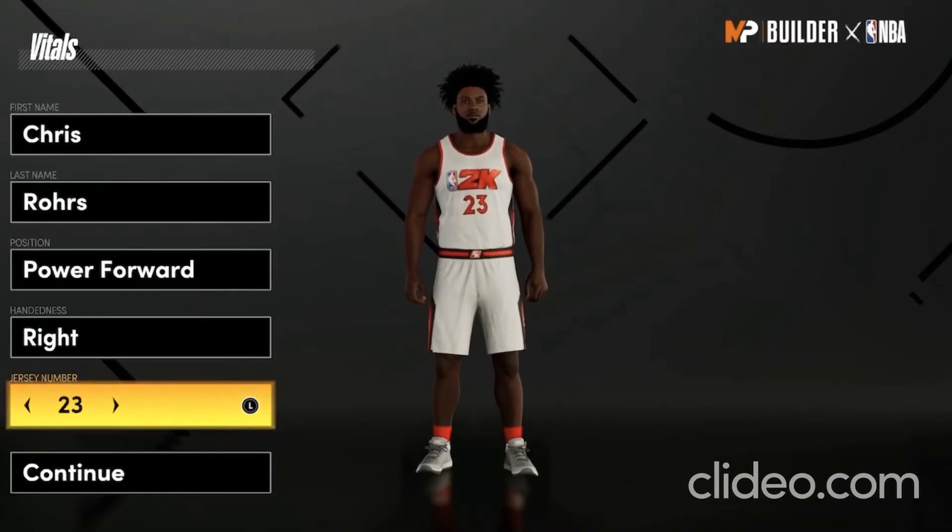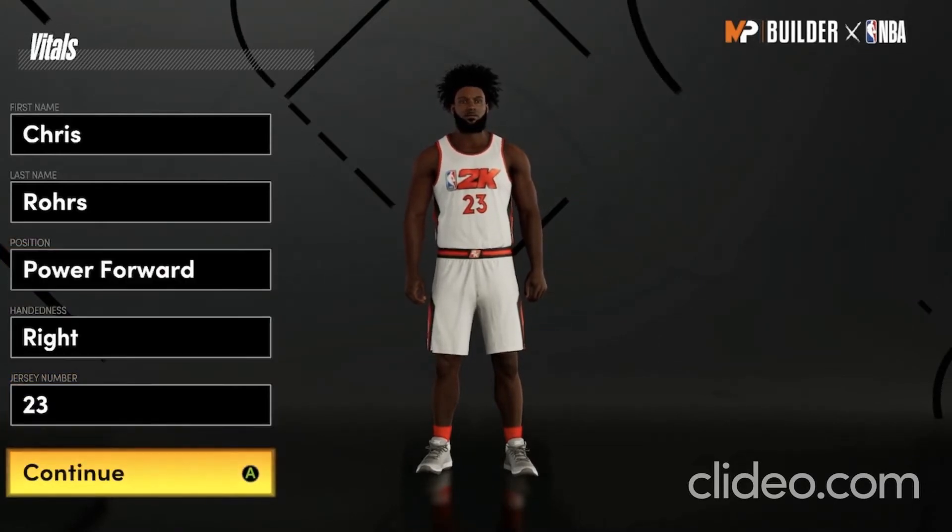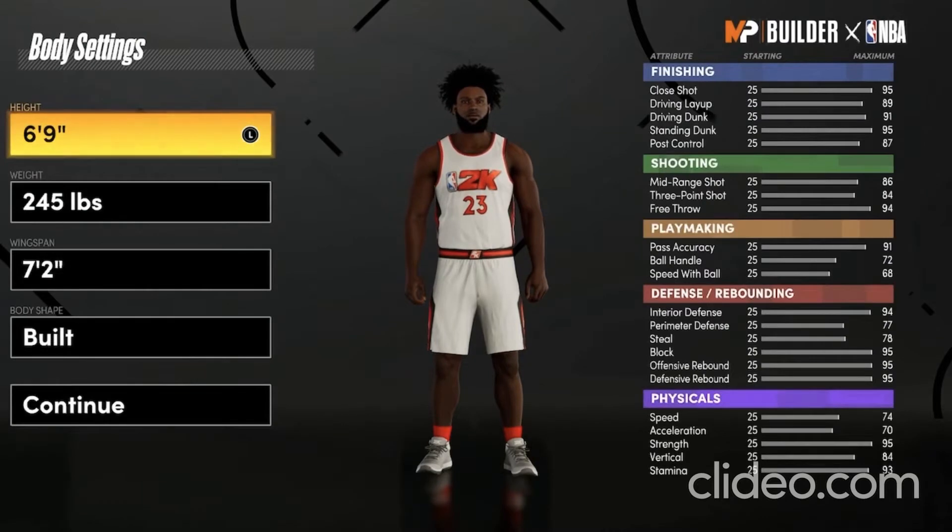What is up guys, Big Ear Ball here, and today I'm making the best LeBron James build. This is going to be a power forward. The power forward has always been the meta this year because it always gets you more badges.